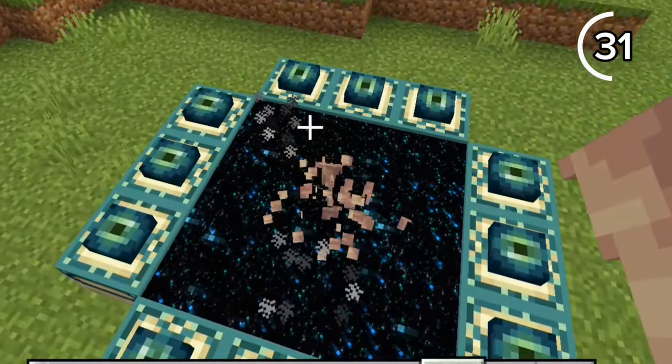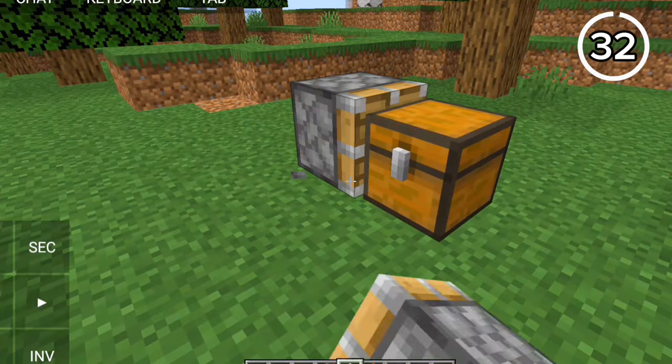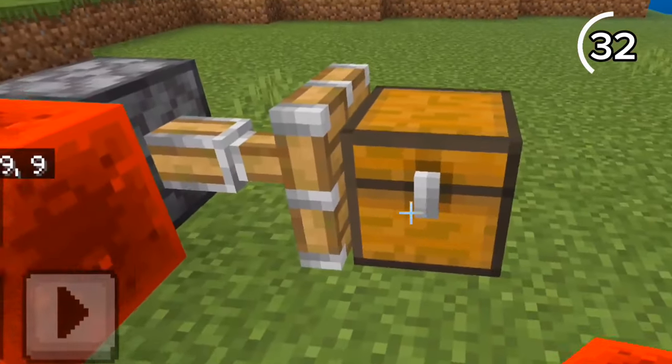If I drop this dripstone through this portal on Bedrock, it just breaks into items. But on Java, the dripstone goes through the portal, making it a deadly trap. On Java, if I try to push this chest with a piston, it doesn't work. But on Bedrock, it does — you can even push many other storage blocks.